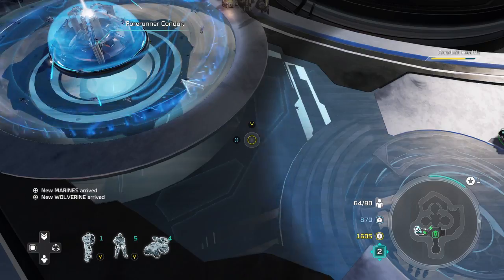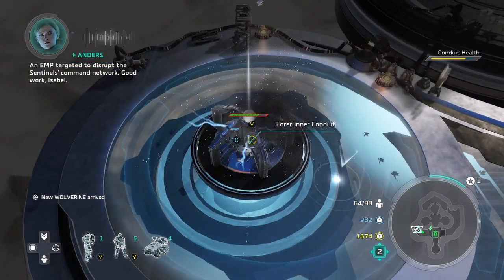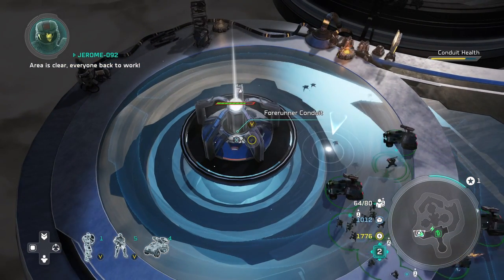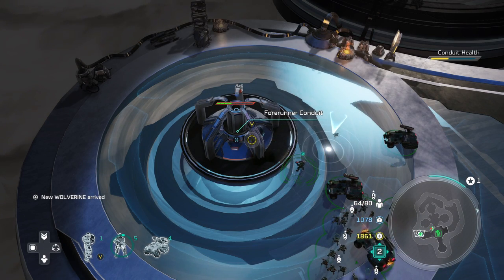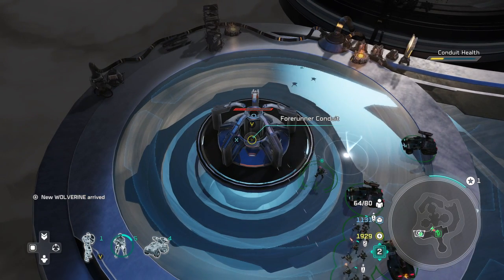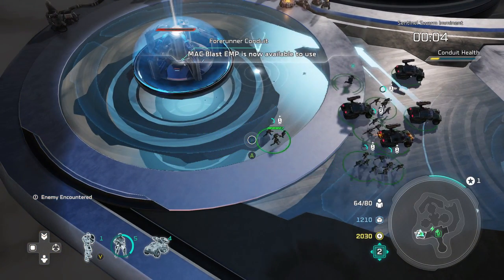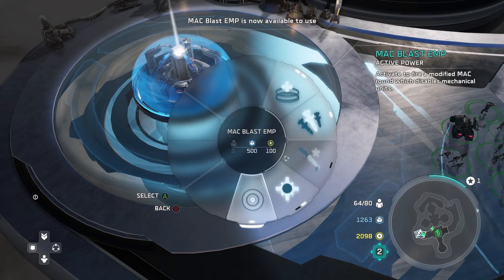I would say keep about four Wolverines at your base. If you do a good mix of Marines and Wolverines you'll be fine taking out the rest of the enemies throughout the map. You get a lot of different Banished — some wraiths, some hunters, quite a few grunts, and the Banshees. By having Wolverines stand back, you're prepping your defense for when it's needed later. This part is relatively self-explanatory.